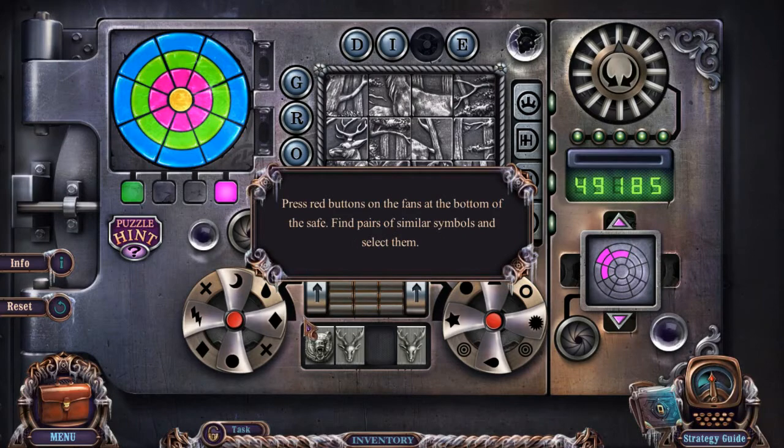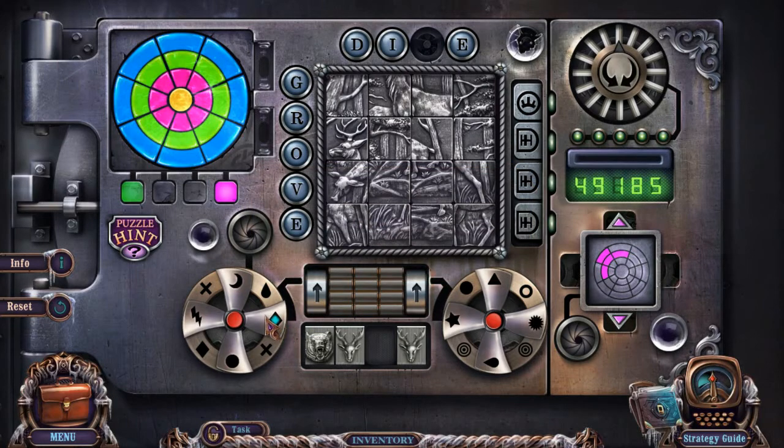Find pairs of similar symbols and then select them. Those aren't similar enough. What about over here? Yeah, that'll work. And then teardrop here. I think that's it — I think we're all done on that side.